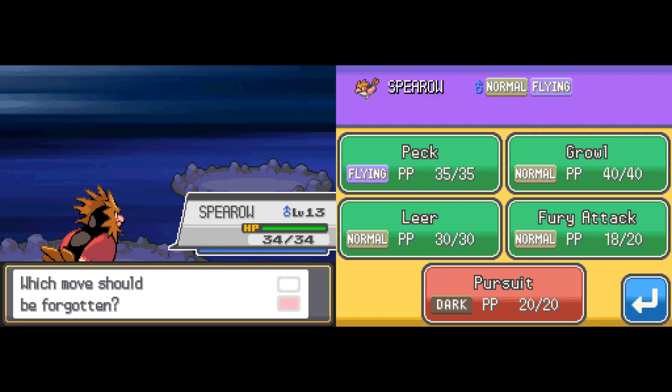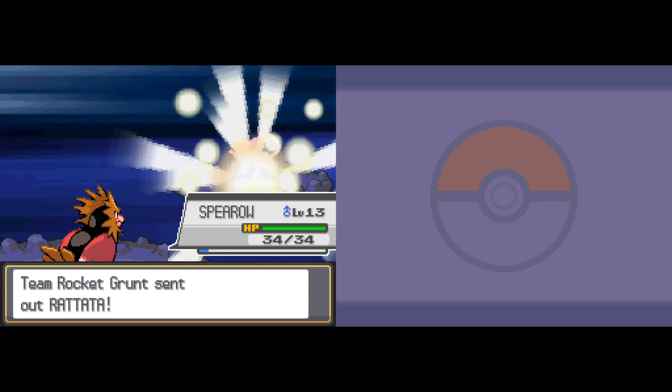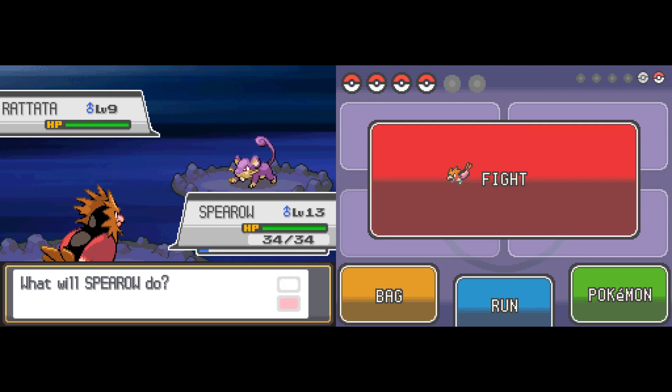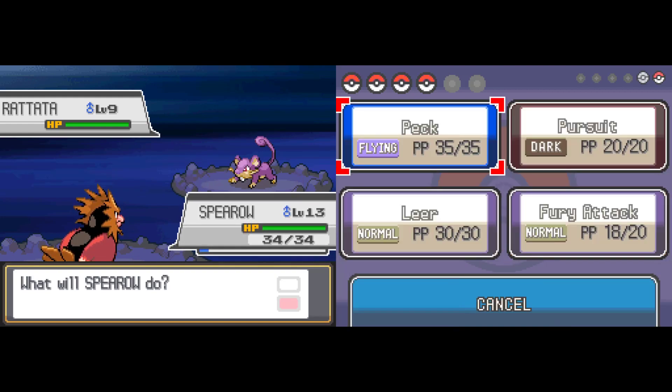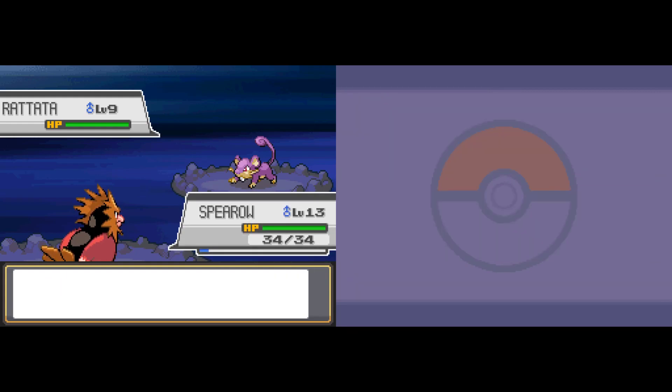Spearow wants to learn Pursuit. Pursuit is very nifty — it's a Dark-type move that doesn't really do a whole lot of damage on its own. However, Pursuit is the only move that works against a Pokemon while it is switching out. If you initiate a Pursuit and the Pokemon you're attacking is about to switch, Pursuit will still hit them before they get a chance to leave. Which is awesome and incredibly deadly.